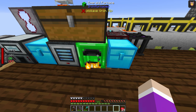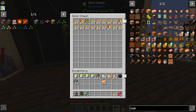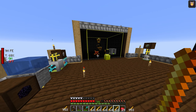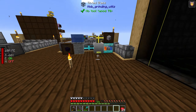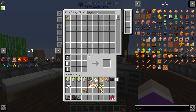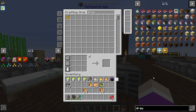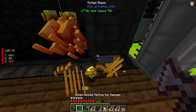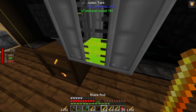This thing is absolutely full. We might as well upgrade this furnace now as well, because we actually do have the blaze rods. There are so many blaze rods — we might actually have to set up a drawer for all this. Maybe I should replace this chest with a drawer. I want a two-by-two drawer. Everything should automatically get stored in here.